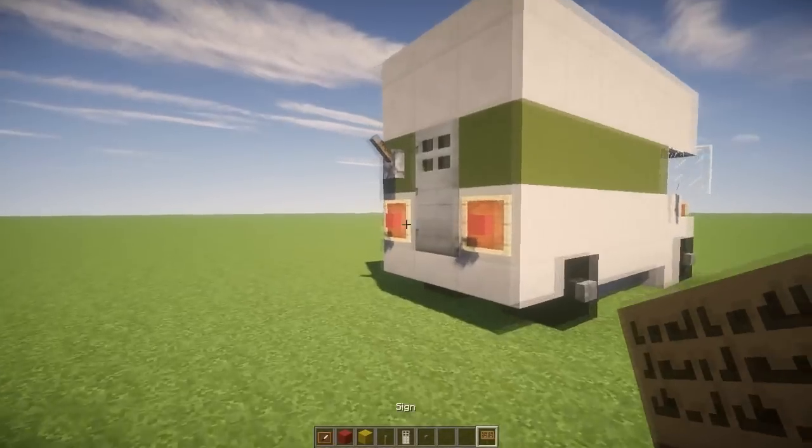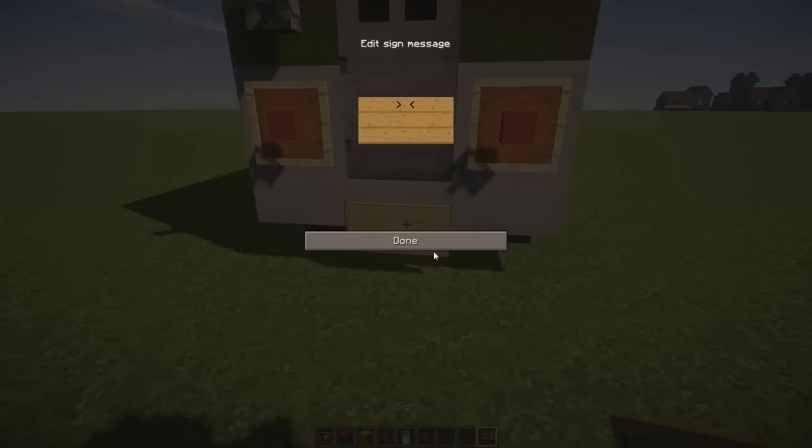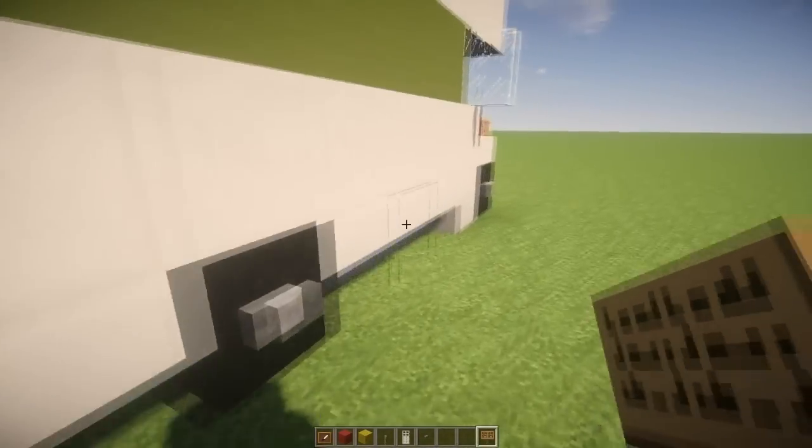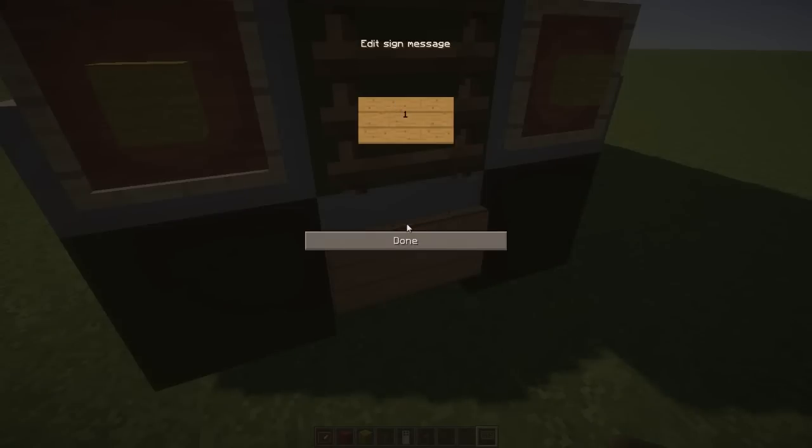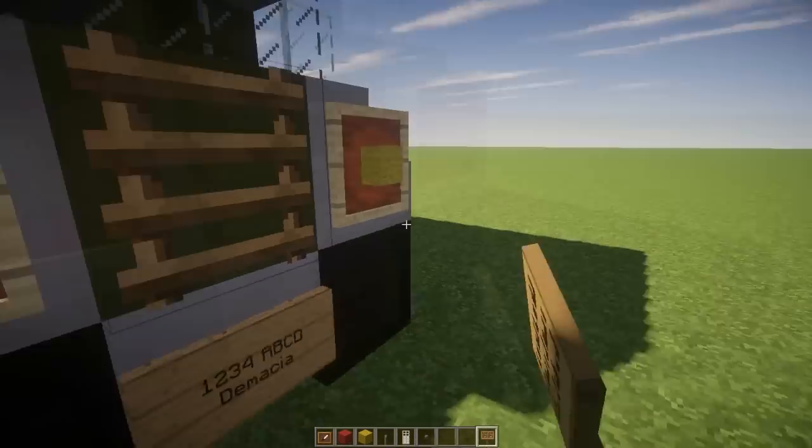We'll put some signs for license plates. What we could do is something like 1, 2, 3, 4, ABC, ABCD — whatever license plate text you want. We'll do the same thing for the front: 24, ABC, ABCD. And if you guys don't know what Demacia is, it's a League of Legends reference.